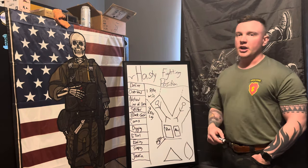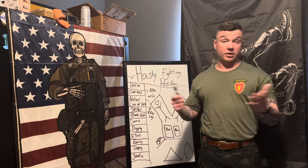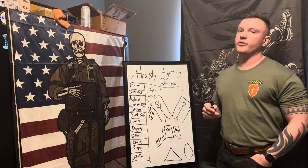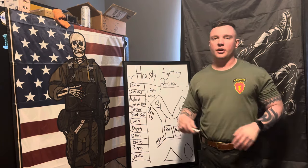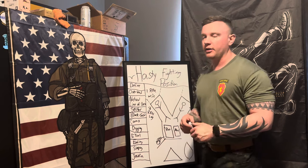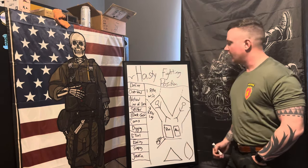You need to be away from natural lines of drift — meaning areas where it's easy for humans or animals to travel — so the enemy doesn't stumble upon your fighting position. You also need overhead cover. What's going on in certain areas of our world right now? Drones. Artillery and drone assets will kill you, so you need some sort of overhead cover.